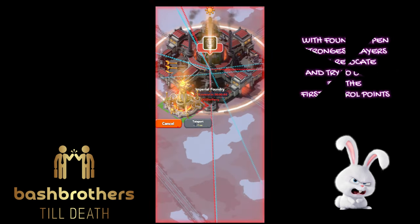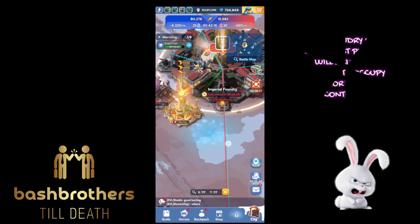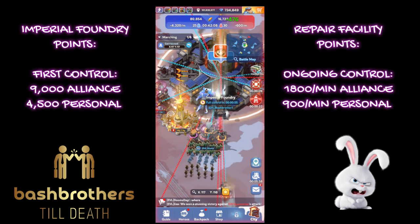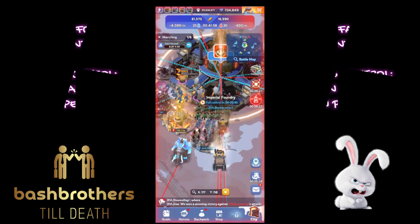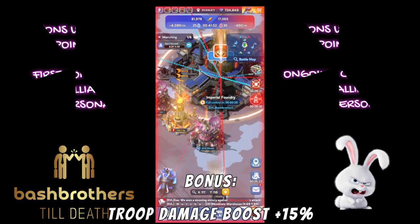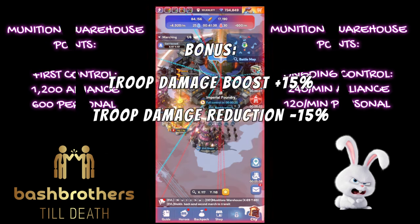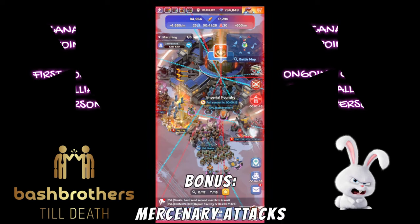With the Foundry open, the strongest players are probably going to relocate and try to occupy it for the first control. DE1 went right away — I was paying attention to the timer. With 20 seconds to spare, first control points: 9,000 and 4,500; 1,800 per minute and 900 per minute — that's big. Stay in there and you're going to get lots of points. Munitions gives troop damage boost +15% and troop damage reduction -15%.